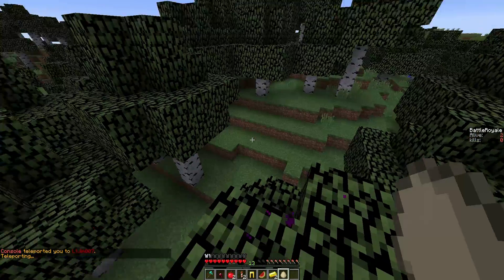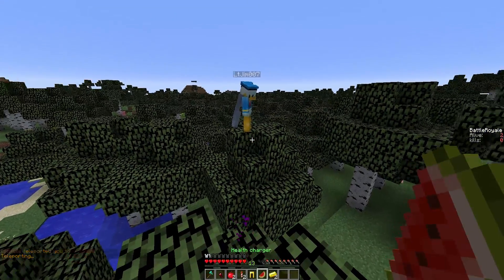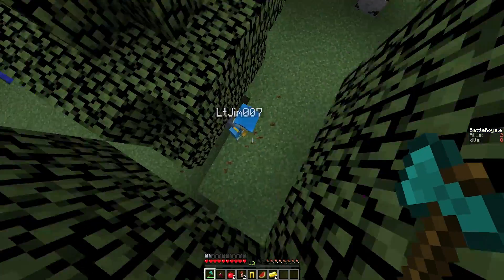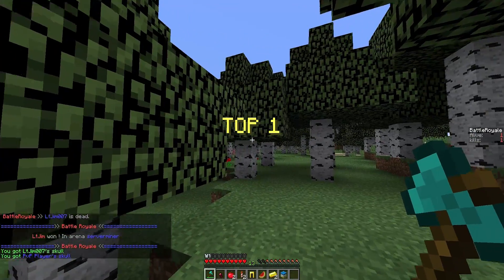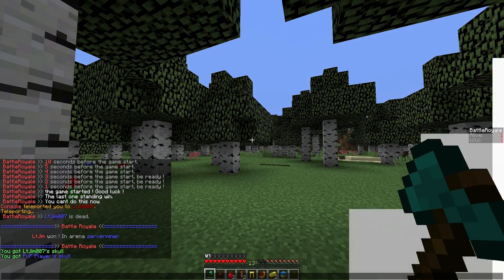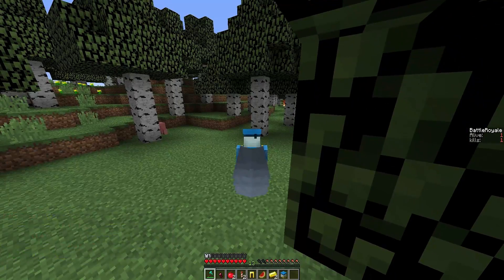I have teleported to him using the console and once we're here we can start attacking him. The only weapon we have is the axe so let's give him a whack. On the right you can see a scoreboard showing how many people are alive and how many kills you have. Then it comes up with "Top 1" and congratulations — we have won the game with some nice fireworks and particles.